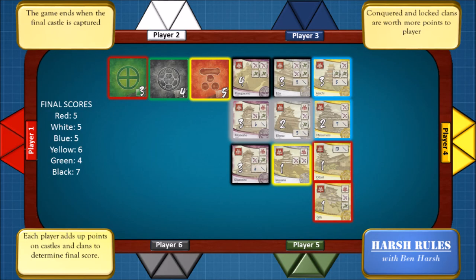When the game ends and every castle has been claimed, you add up all the points and decide who the winner is. Remember, if you take over all the castles in a clan you flip all the castles over and get the total points listed on the back. In this example, the winner with the most points is the black player with 7 points.